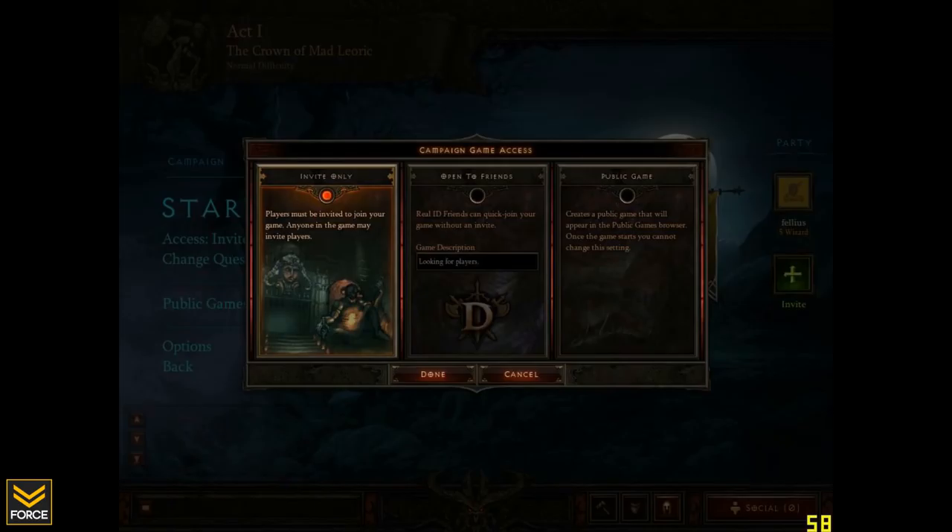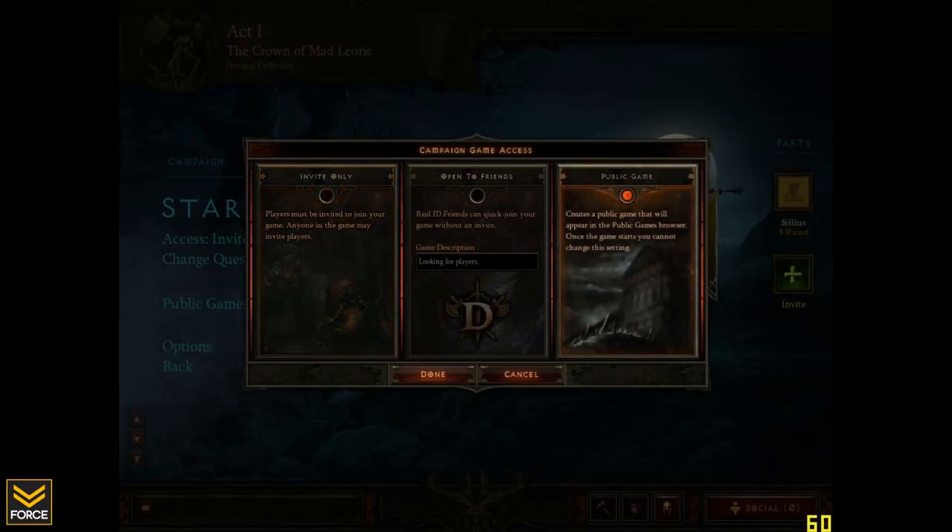And then this is once you create a game — you have the option to select the availability for it. You can see invite only is selected right now, so you have to specifically invite people. In the middle is open to friends. And then here on the far right-hand side, you can make it a public game so that anyone could join the game that you create.